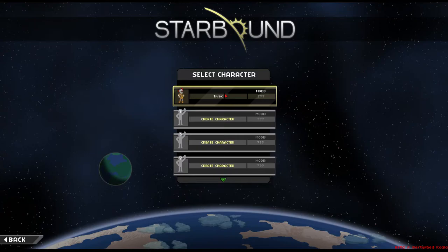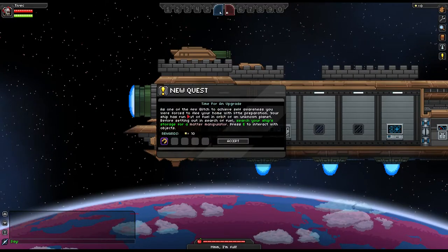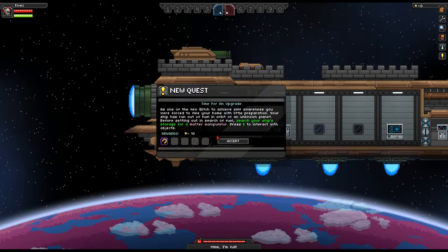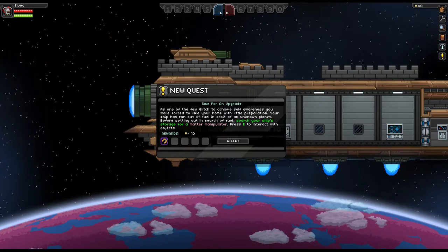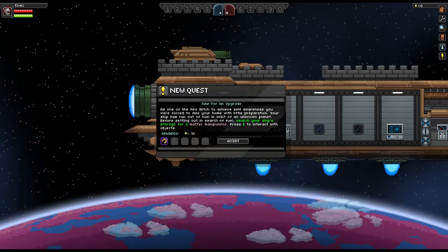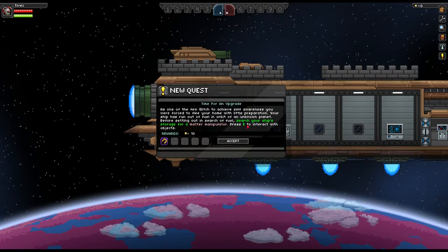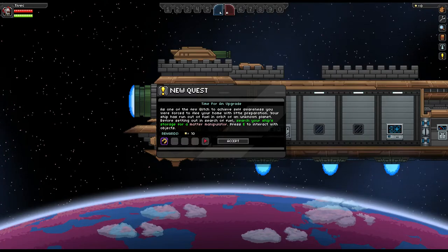Sorry about that. We have liftoff. Time for an upgrade. As one of the few Glitch to achieve self-awareness, you were forced to flee your home with little preparation. Your ship has run out of fuel. Are we out of fuel? Cool - in orbit on an unknown planet. Before sending out in search of fuel, search your ship's storage for a matter manipulator. Press E to interact with objects.